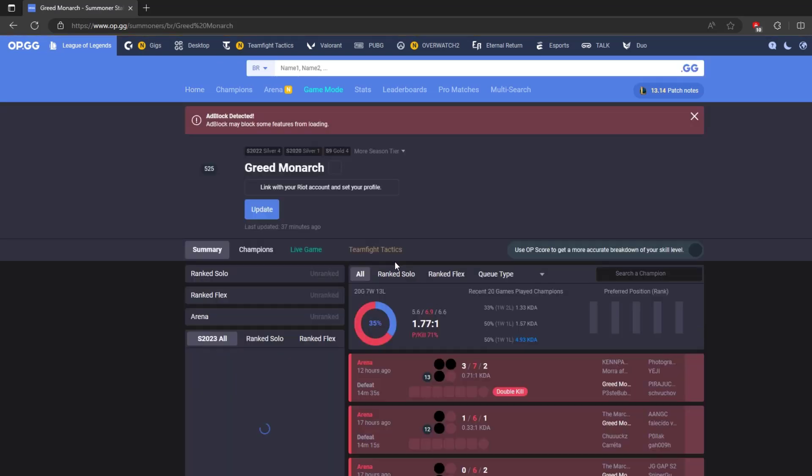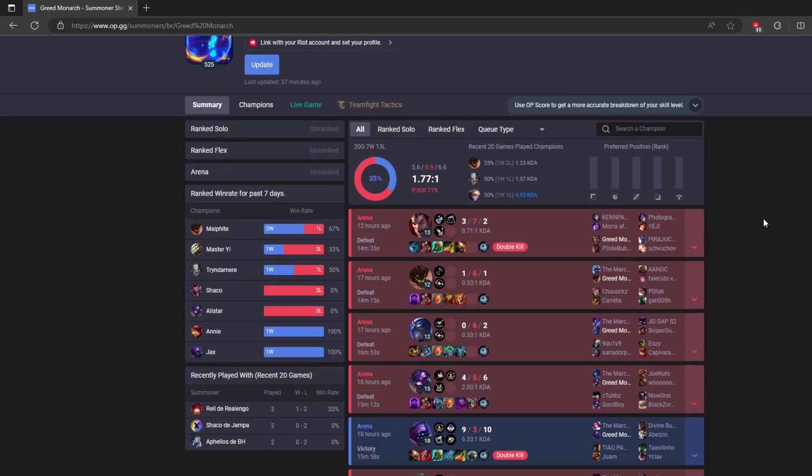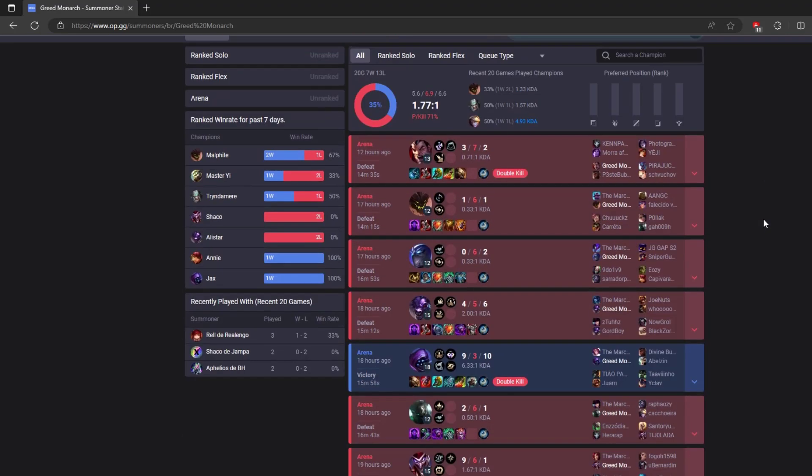Then press enter. The next screen will give estimates of your current Solo/Duo, FlexQ, and ARAM (All Random All Mid) MMR based on your recent games played.